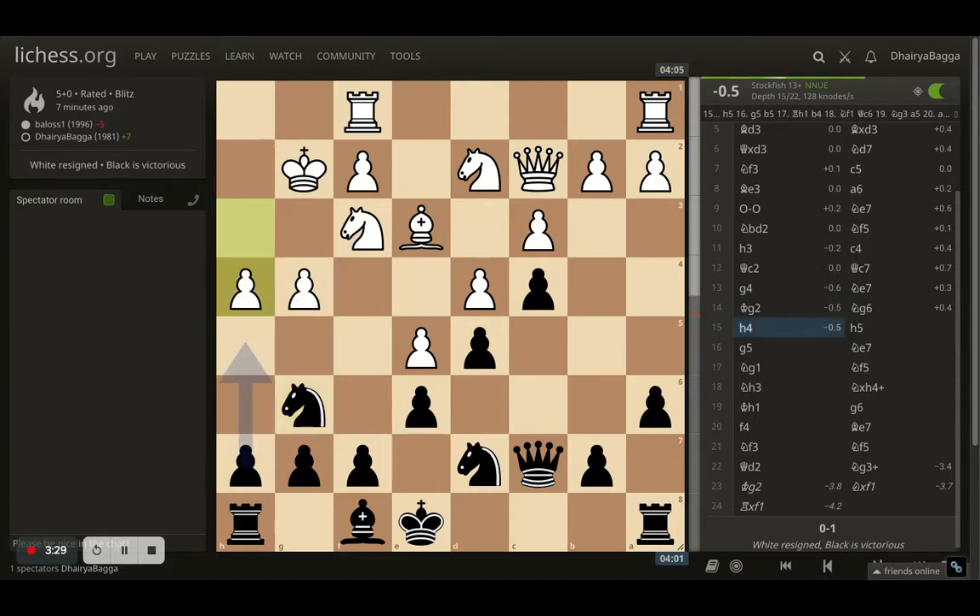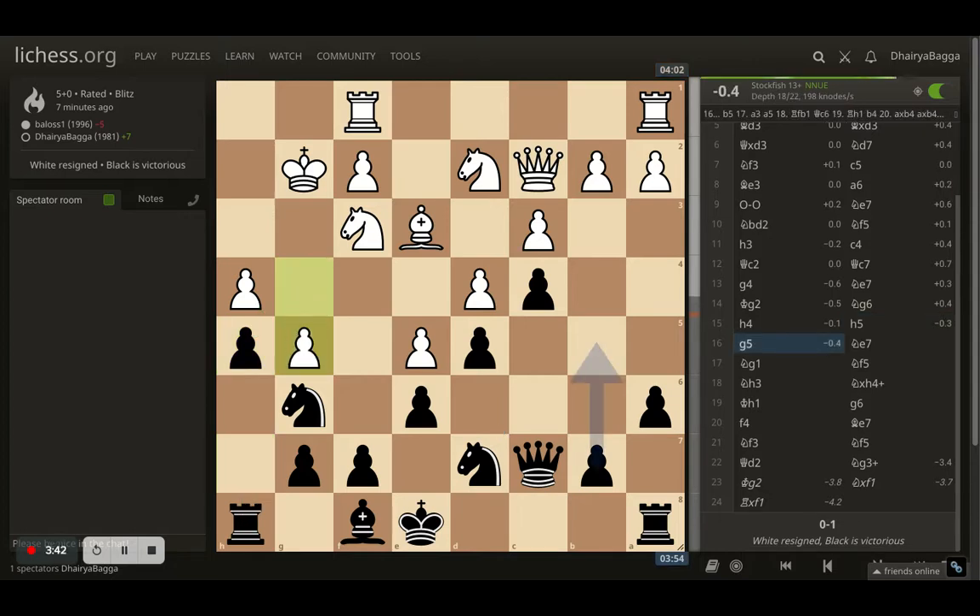White plays king g2, and now I maneuver my knight onto g6. White plays h4 - I can play h5, and that's what I did, asking White to take because if White takes I open up the file for the attack, which would be good for Black. White plays pawn forward g5 - interesting choice. I went back with the knight to e7.